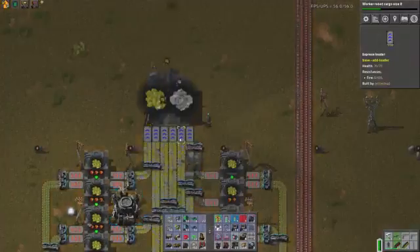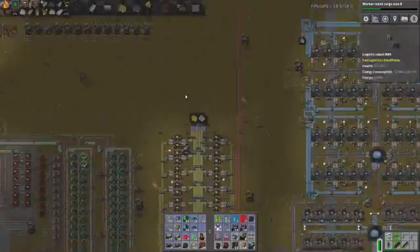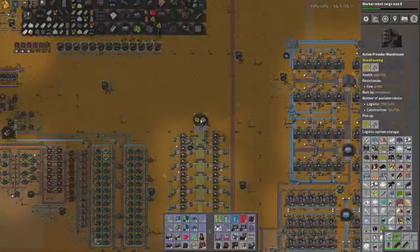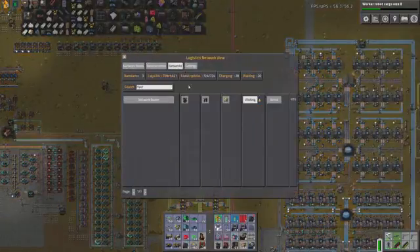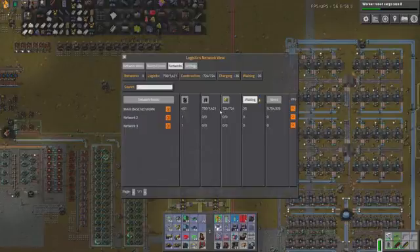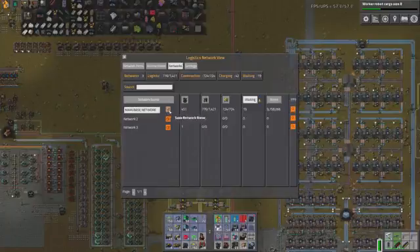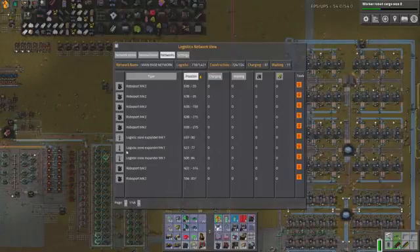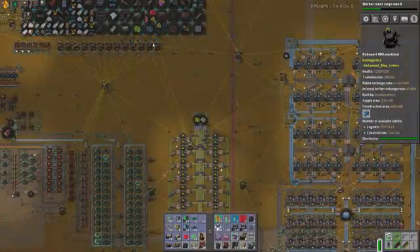We've gotten to the point where the robots are actually able to keep up — just look at how fast they are. There's only 1,400 logistic robots here? I don't think that's actually correct — we must have multiple networks. The primary network shows about 1,500 robots. That's very curious. I distinctly remember having upwards of 10,000 at one point. I wonder what happened.